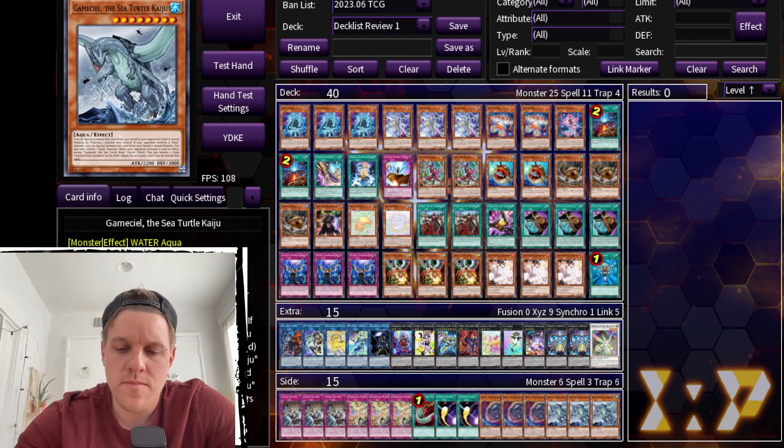What I ended up putting in was three Book of Moon in the main. I think this card has to be played at a regional level. It's too good against Purrely and too good against Kashtira not to play. It also trades one-for-one with an interruption from any deck you might face. It sets up Baronne, it handles Kierfried in Infernoble — it's just too strong. Going first, being able to book whatever your opponent summons against Kashtira can be an auto-win, and it's incredible against Purrely too.